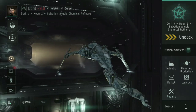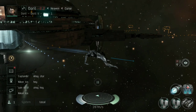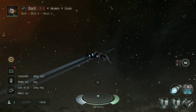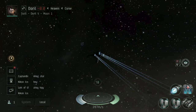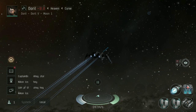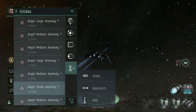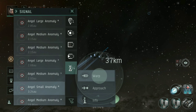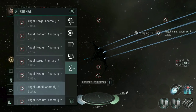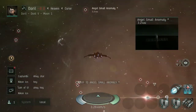That just about covers everything I want to say about the fitting, so let's undock and give it a go in combat. Here we are outside of Doril, ready to take on an anomaly. I'm only going to be able to show you this in a tier six anomaly, but trust me, this does work all the way up to tier 10 — I have done the tier 10 story encounters using this build, and I've gone further out into deep nullsec and done it in tier 10 space. Now, notice when you come to one of these anomalies, you don't just have to warp in at the exact point. Because we want to be at range, I'm going to warp in at about 50 kilometers away.